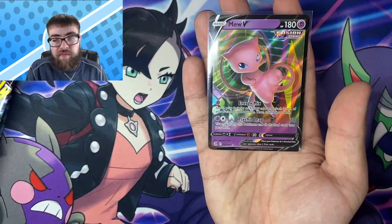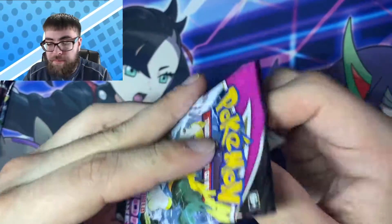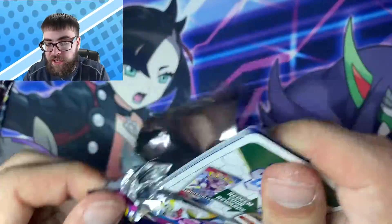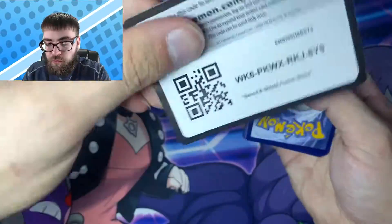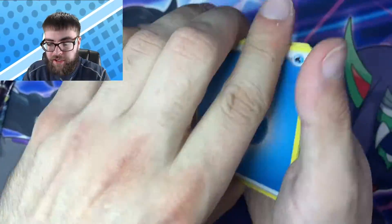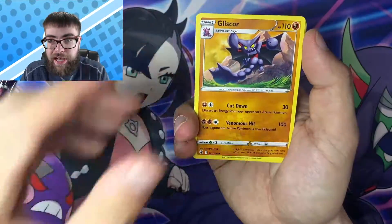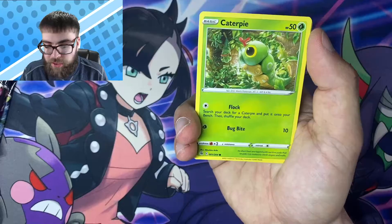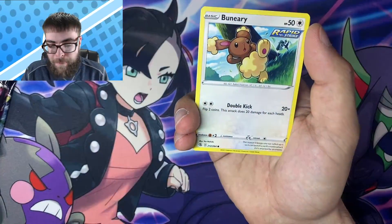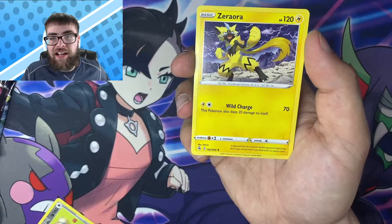Jumping into the next one. That Mew V is absolutely gorgeous guys. Hopefully we can pull a nice alternate art in today's video. Both of these sets have really really gorgeous alternate art cards. We got Water — Gliscor, Shelder, Caterpie, Drillbur, Shinx, Buneary, a Reverse Snorlax, and a non-holo Zoroark.